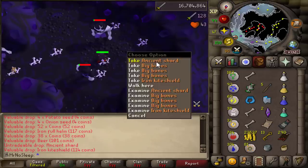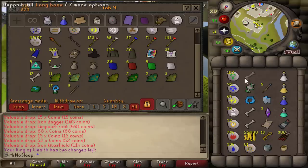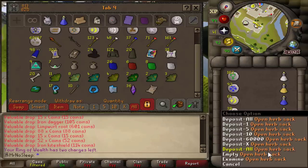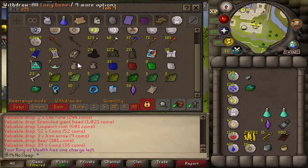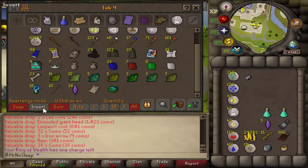Alongside the totem pieces, I was getting some ancient shards, which is great. My arc light on this account already had 10,000 charges, and I was starting with almost 30 ancient shards in the bank, so anything I get will be extra. One day I'll use it for probably Zamorak and all the Skotizo kills at the end, so the arc light will definitely come in handy.